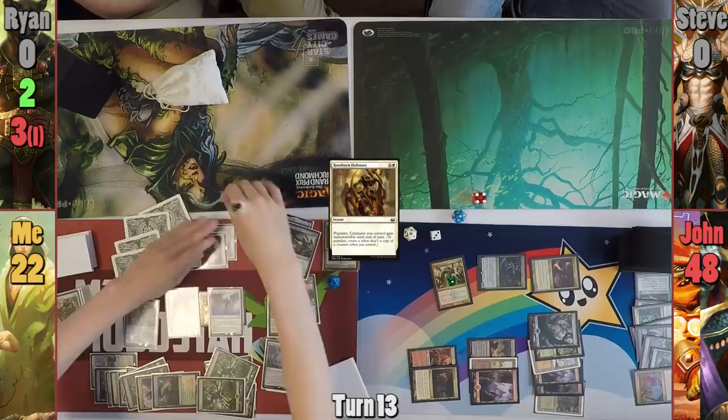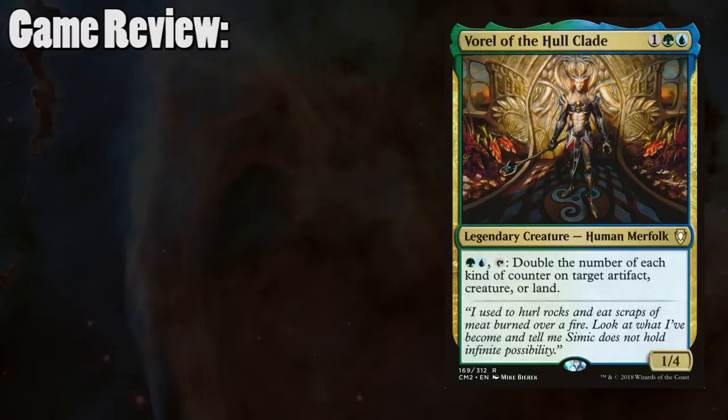Game review time. I feel a bit bad for Steve this game — he saw his mistake before anyone else did and only pointed it out after Jon had attacked. If we'd realized earlier, we probably would have all agreed to let him untap one land in exchange for a counter on the Hydra, but he felt he should play it through as it was. I admire his commitment to not doing a takesies-backsies, and it was cool to see him pumping up his Hydras into huge beaters.